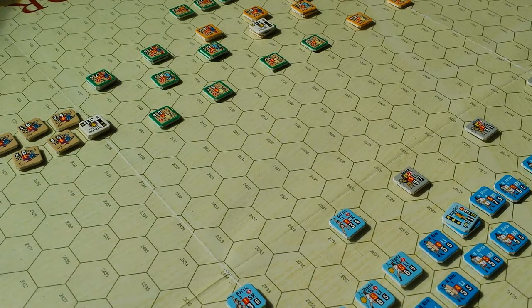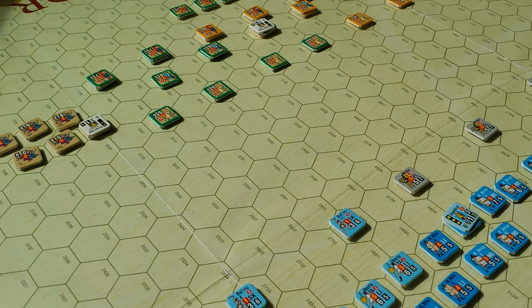So this is the first battle: the Romans have 8 CUs and Carthage has 6 CUs. That's a 25% difference in force strength, which is pretty significant. But when you look at it in terms of Hannibal: Rome versus Carthage, 2 CUs is really not a lot of difference.